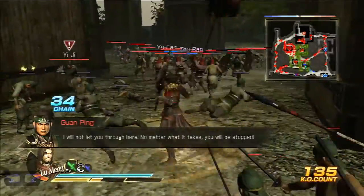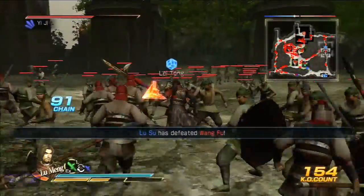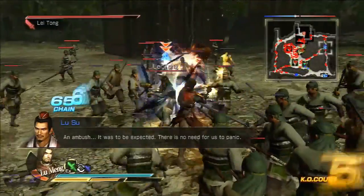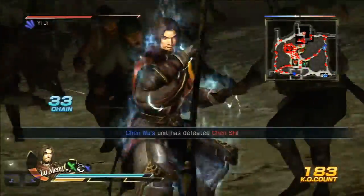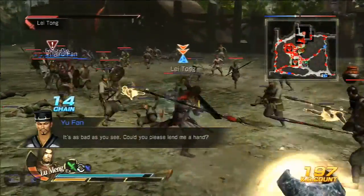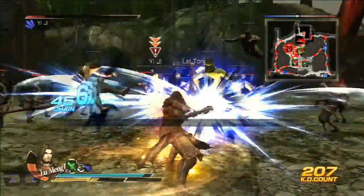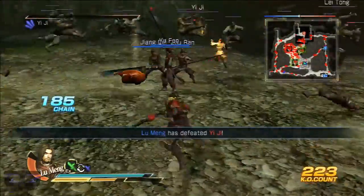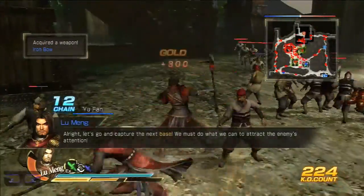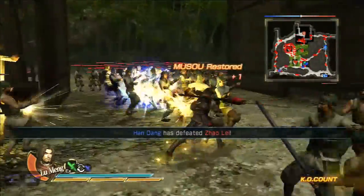I will not let you through here. No matter what it takes, you will be stuck. There is no need for us to panic. I'm not supposed to be taking these garrisons. Let's go and capture the next base. Let's do what we can to attract the enemy's attention.